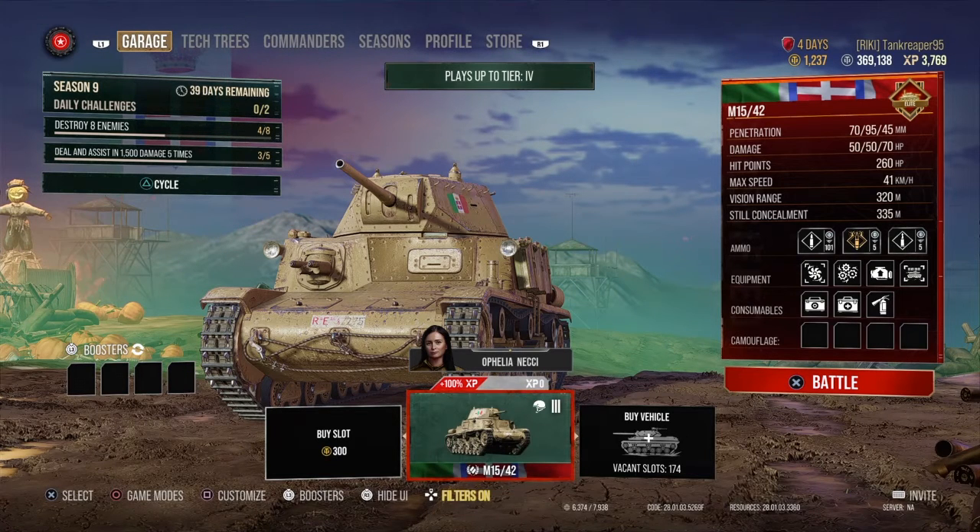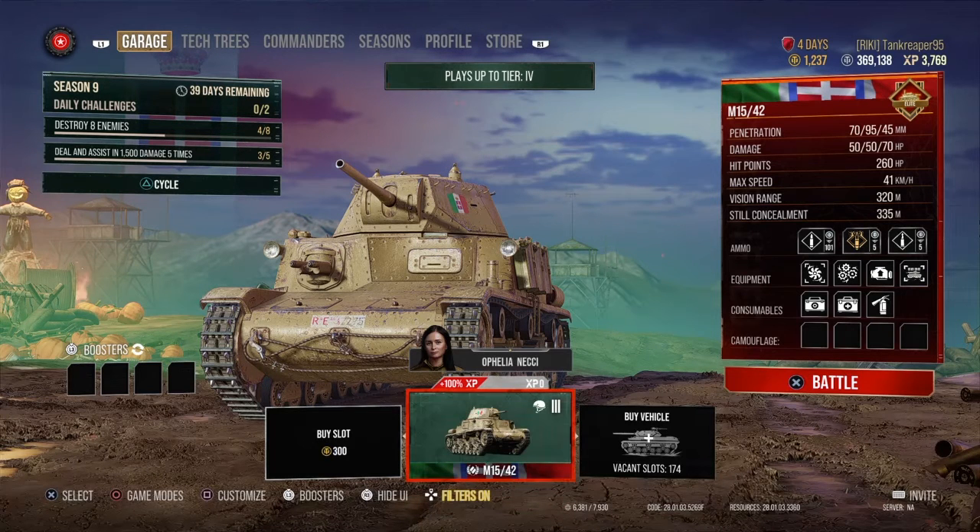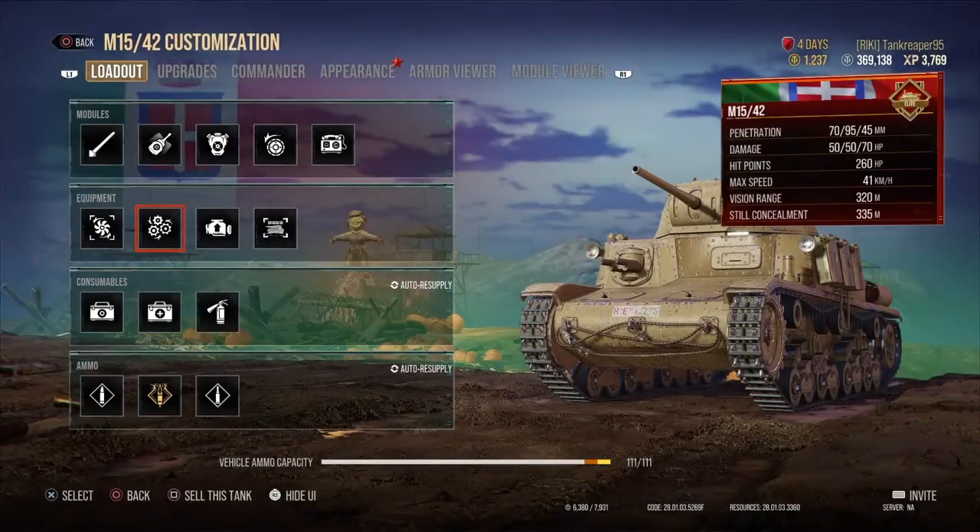The hit points are 260. The max speed is 41 miles per hour, which you can increase. The view range is 320, which you can also increase, and the concealment is 335. You can probably increase your view range and top speed a bit, but let's go more into the tank.